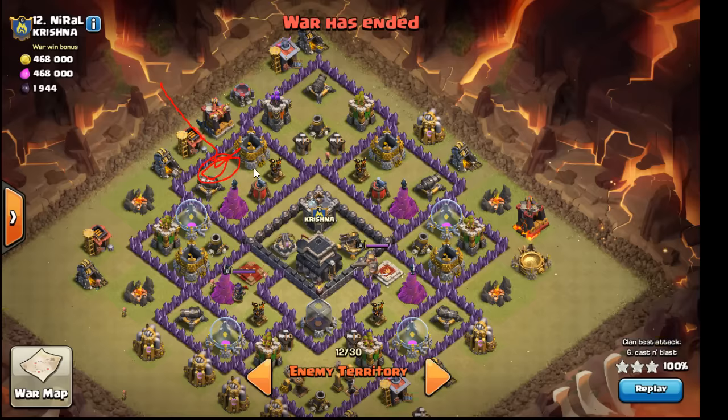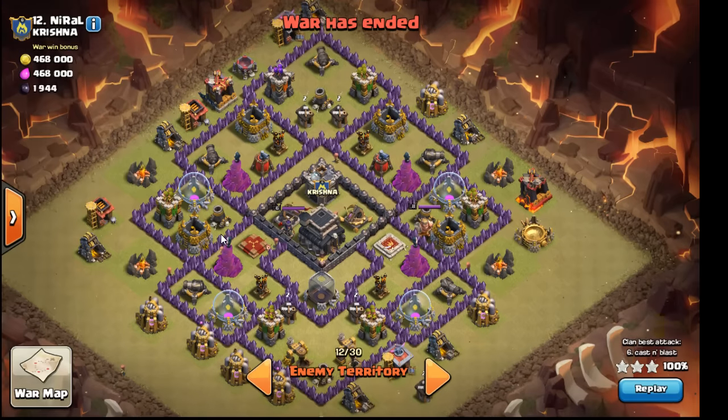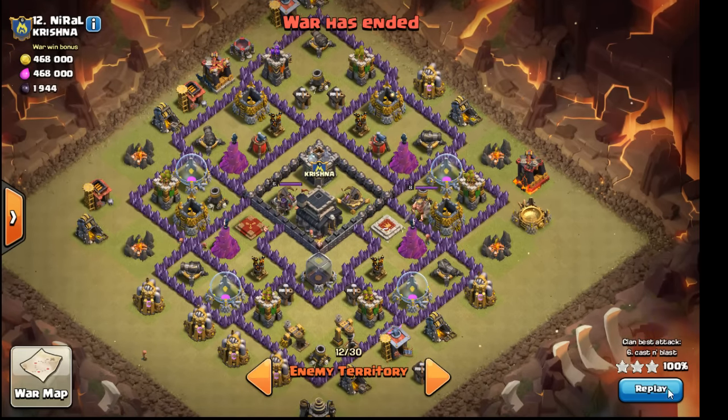I'll bring a hog in up here and it detonates a bomb, so I'm assuming that's probably the other double bomb section. You'll see in the beginning I noticed I set off two bombs here, but it's actually a single and there's a bomb there. I could have brought another troop in over here to set off that bomb — small thing I could have cleaned up on.